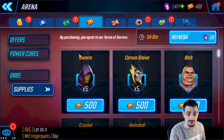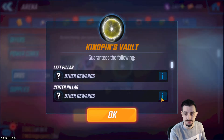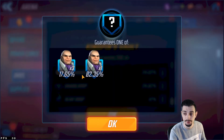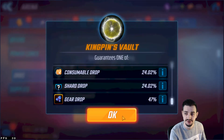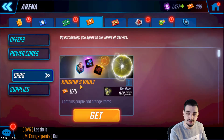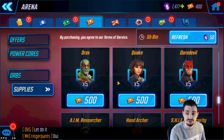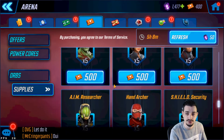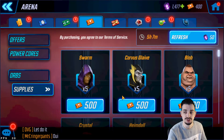Moving on to the Arena Store — this is quite interesting because the Arena Store doesn't have an orb. The Kingpin Orb only contains shards for Kingpin, and Kingpin isn't really a useful character anymore. These are great if you need training mats, purple gear, and you can even get some T4s in here, but I really don't recommend opening these if you're a new player.